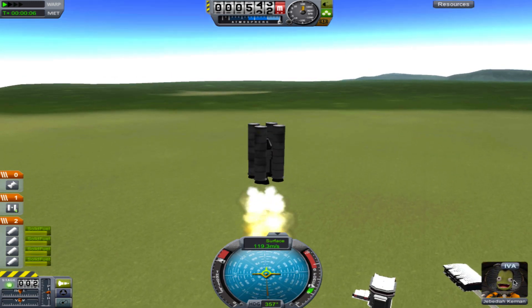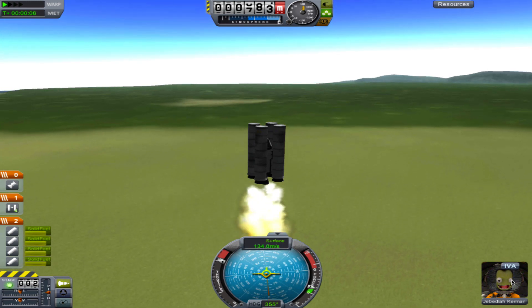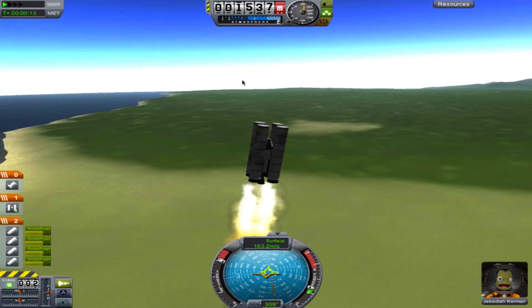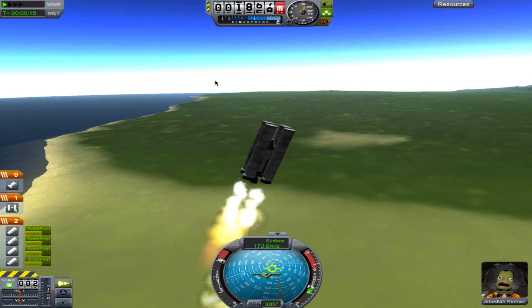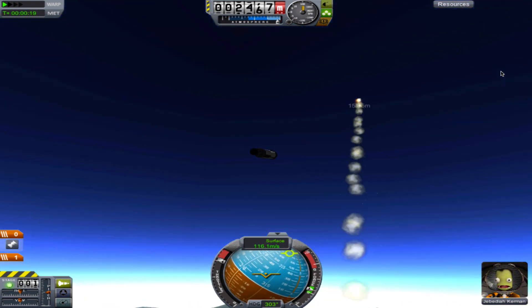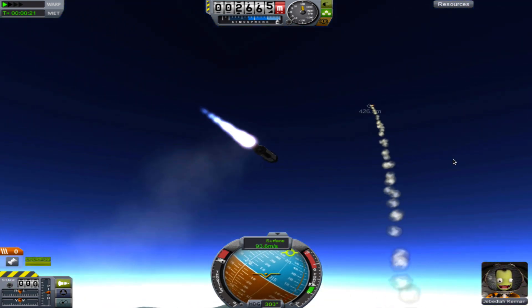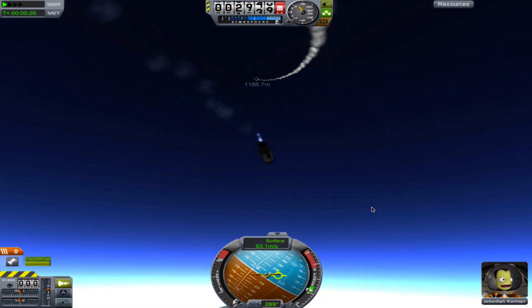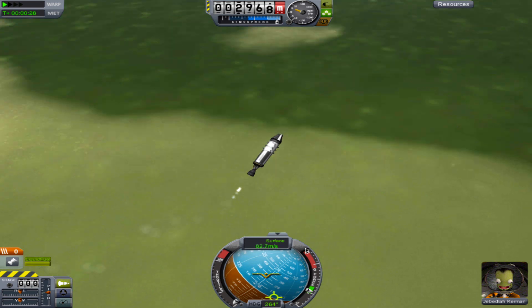It's Jebediah! There's no parachute - oh god, Jebediah is gonna die. Abort! Alright, here we go, we're gonna pray. Alright Jebediah - maybe if we speed up into the earth, you and I are gonna do this together.